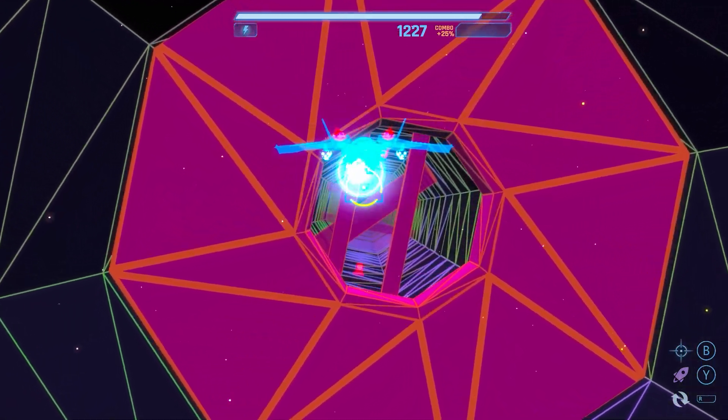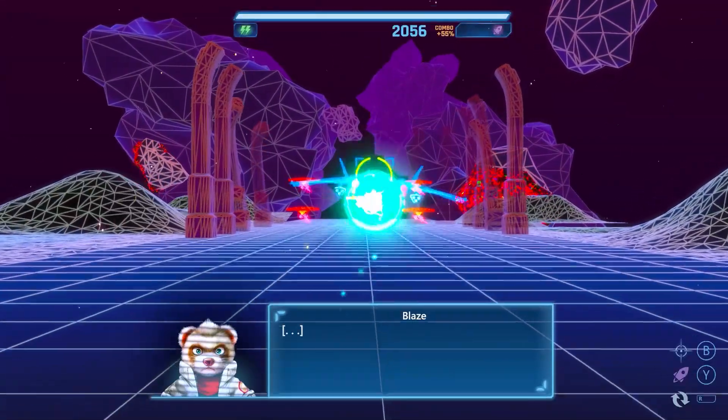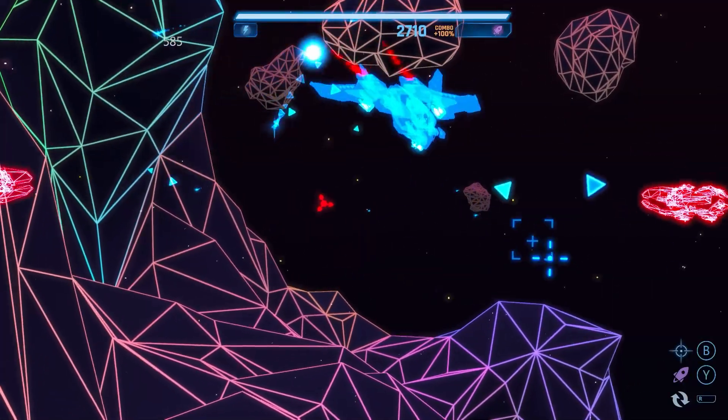First Squadron takes place entirely inside of a training simulator. The world is represented as bright, colorful wireframe graphics that look particularly striking when playing on the OLED Nintendo Switch. When something goes wrong in the simulation,